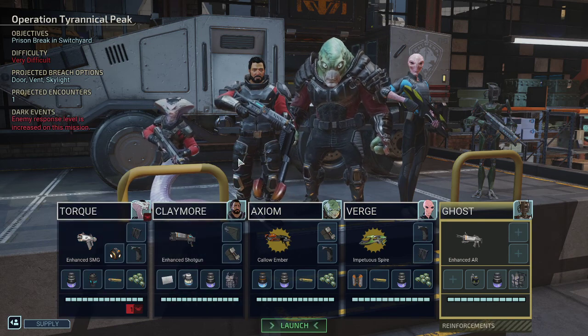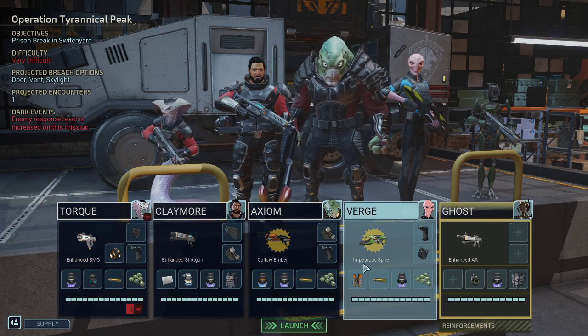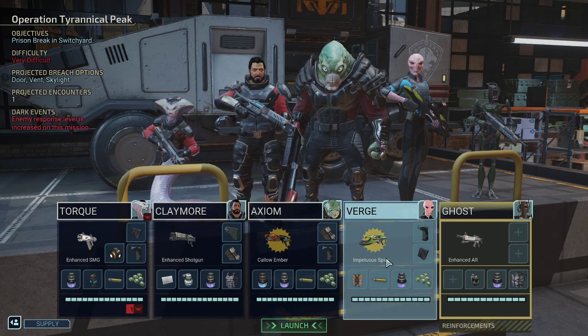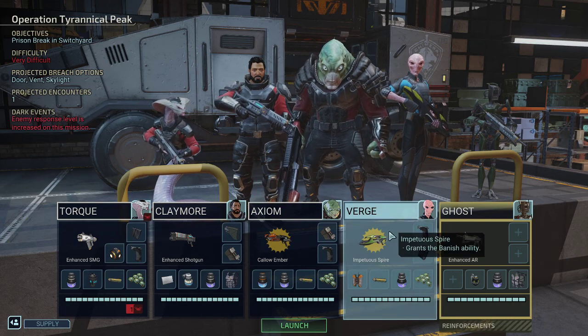And it will end the entirety of the campaign if we're not successful. We take Verge with us, and Impecius Spire is his new weapon — we just bought it from the black market. It's a banish ability assault rifle.